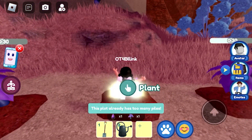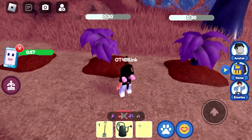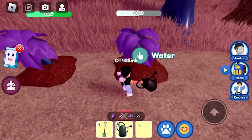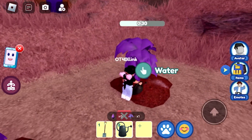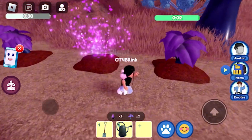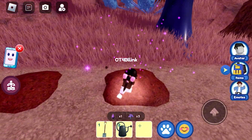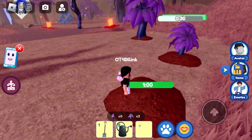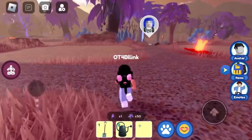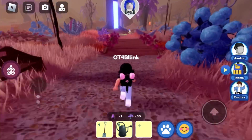When a tree is ready to be harvested, click to harvest it, then plant another seed. Make sure you water the trees or the timer will freeze and your tree won't grow. Repeat the process of shaking trees for seeds, planting, watering, and harvesting until you reach 50 trees. You'll know when you've reached 50 by checking the counter here.